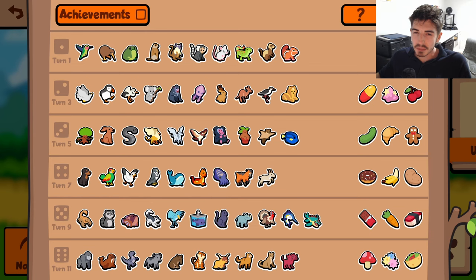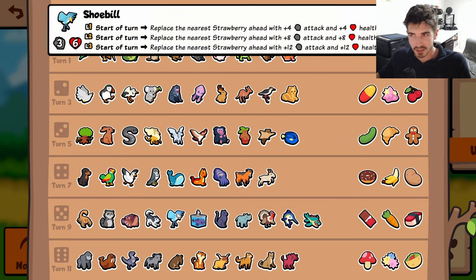Most importantly, the Shoebill - it's not as broken anymore, not nearly as broken. It's more of a single unit scaler, it replaces Strawberry, completely different. So the earlier video this weekly, I would highly recommend trying out the weekly again with these updated changes, because Shoebill isn't dominating anymore.